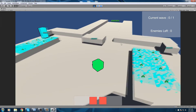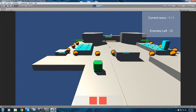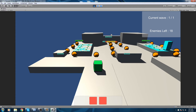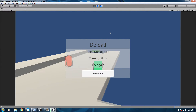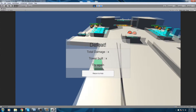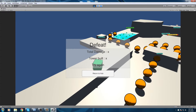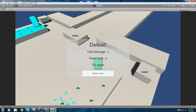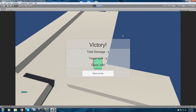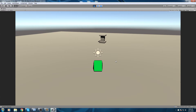Hey guys, today we actually create a new piece of UI which is going to be displayed whenever the game ends. Whether you win or lose, you're going to have a menu that turns off the rest of the UI and gives you a recap of the game. We lost, so it says 'Defeat' — this is the damage done, towers built, try again. These are three text fields you can put anything in. And here's the victory one — it says different things. Alright, let's get started.